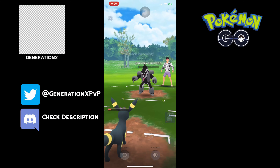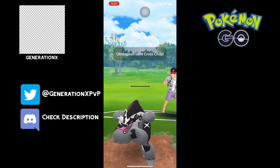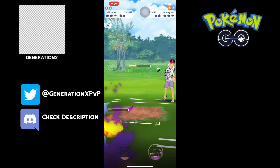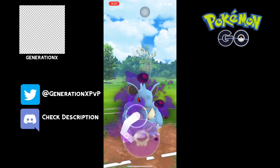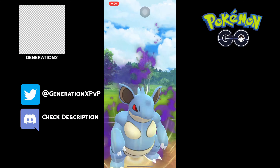Here comes the move. We get the Obstagoon to drain its energy. Now we can come in with Nidoqueen and just try to build up to the winning Poison Fang. We get a little bit of energy there, and just before the Incinerate registers, we are able to get the Poison Fang off. So that's a good game to our opponent.